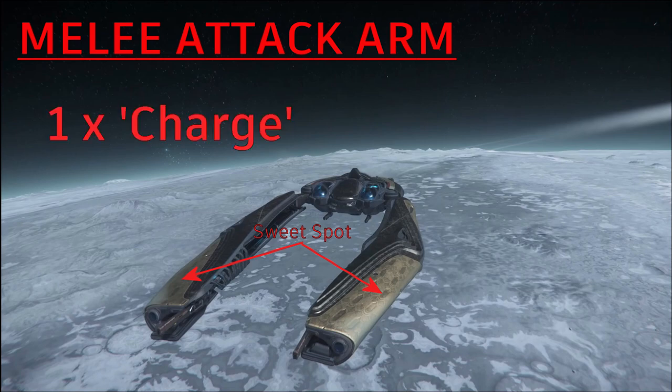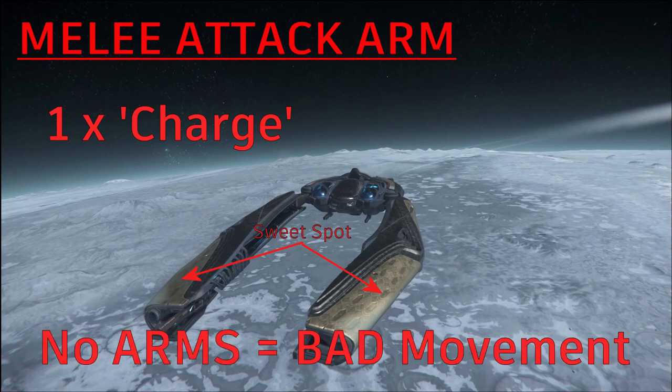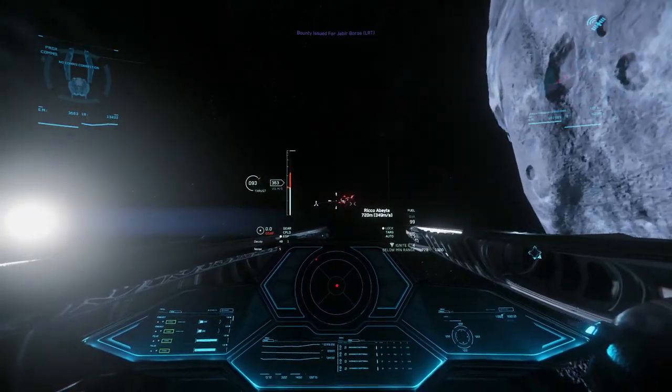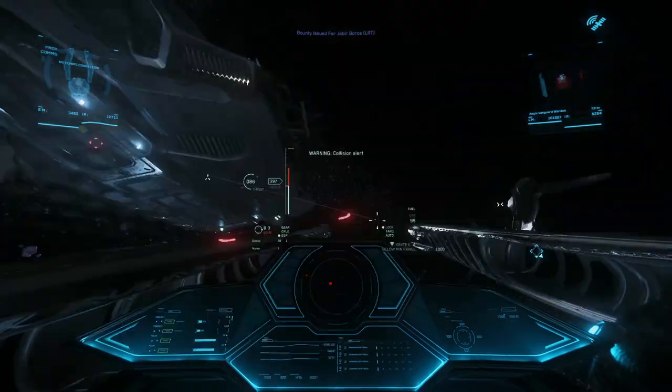You'll notice that this is the sweet spot here, and you do only get one charge, because if you don't have any arms this severely impacts your mobility. Just a brief warning: if you are tilted by ship-on-ship collisions, this is your chance to stop watching. To use your attack arm, you basically just fly at your enemy and give them a little slap.